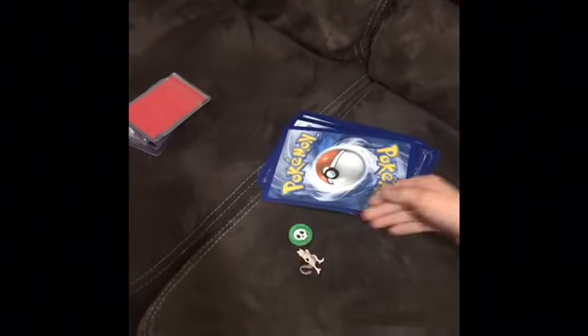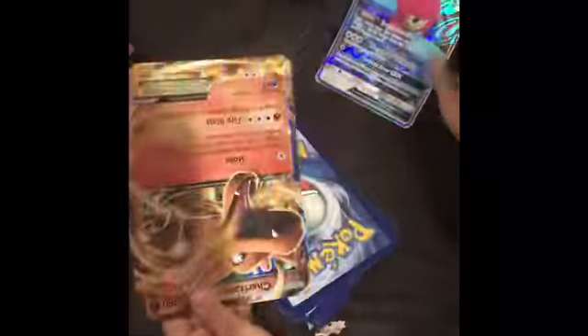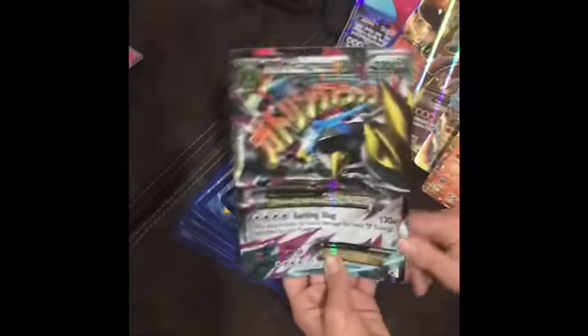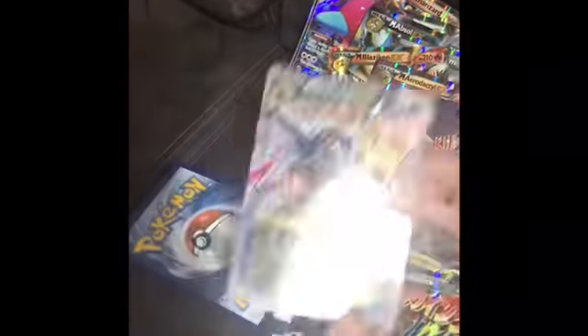Now we're going to go over the jumbo cards. We have a Mewtwo pin — zoom in on that. Porygon-Z my latest one. Charizard EX, Full Art Mega Lucario, Mega Rayquaza secret rare, Primal Groudon — my first jumbo card. Charizard EX, Mega Metagross, Shiny Mega Absol, Tyrantrum EX, Mega Blaziken, Mega Aerodactyl, Ash's Greninja, Mega Beedrill, Mega Salamence, Mega Sharpedo, Salamence, Naganadel GX.